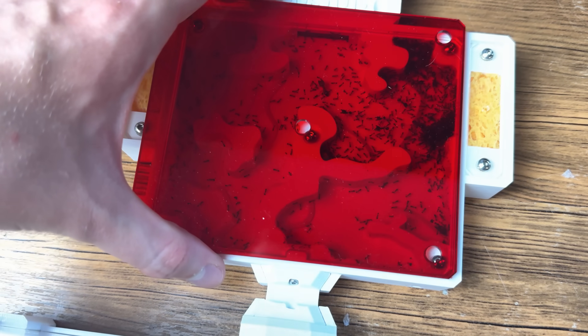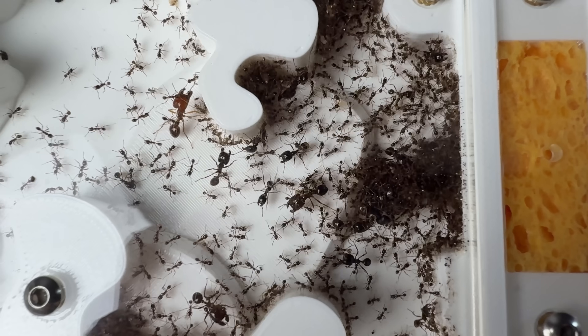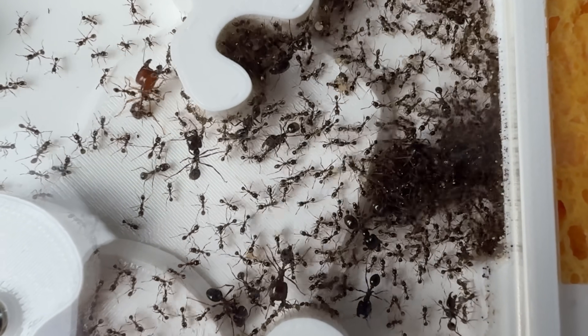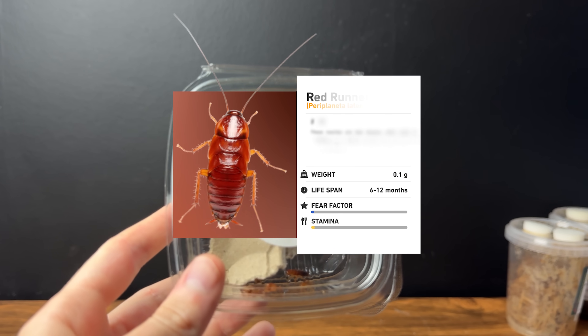I came back the next day to check up on the nest and the ants were still covering the queen, keeping her safe. They had even started to move the eggs into the nest too. After a few more days of the ants settling into their home, I decided to move the ant tubes out of the tank to give them more space for the next challenge.